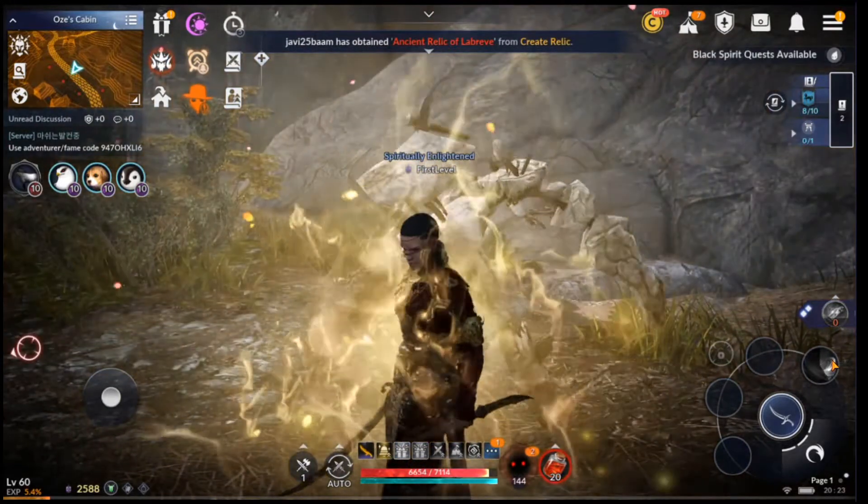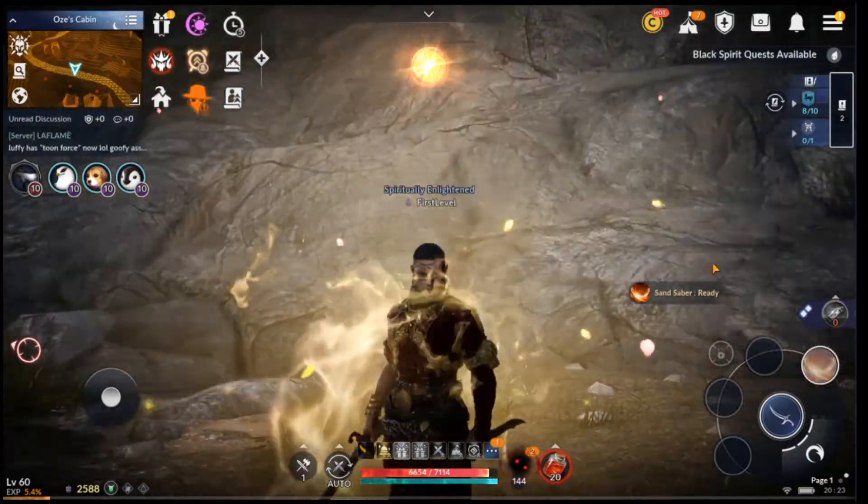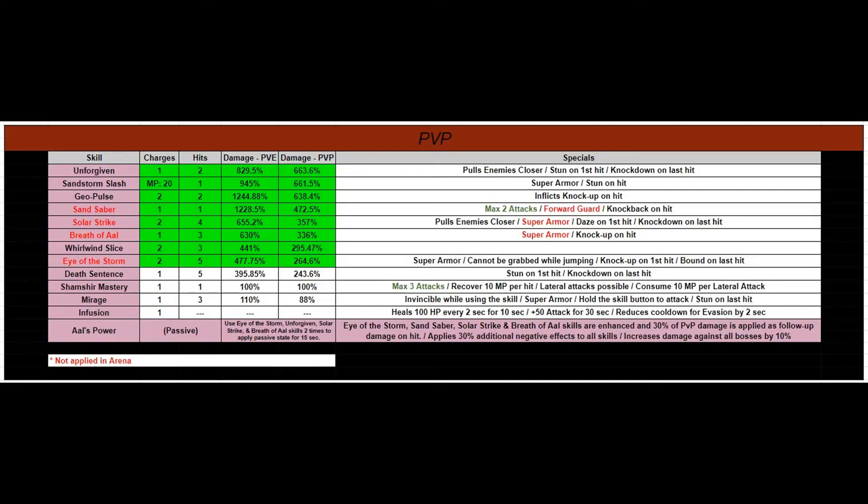Let's go ahead and return now back to the PvP slide and keep going. Welcome back to the PvP slide. That covers everything including the passive. We'll cover the negative effects applied to all skills very shortly. So take a moment to look at everything, and when you're ready, we'll move on to the skill combo slide.